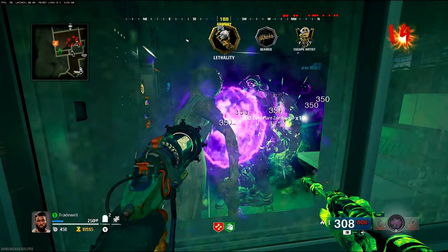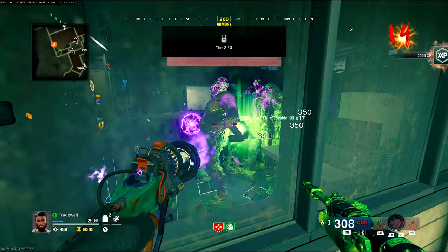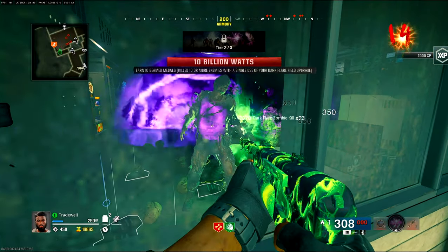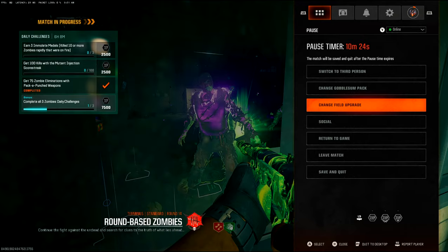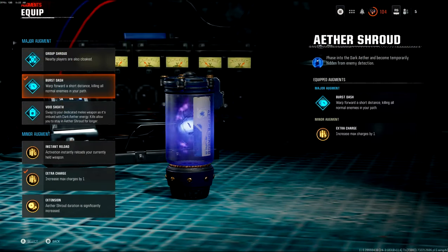Yo, what's going on YouTube? This is Tradewire and today I'm bringing you another glitch inside of Black Ops 6 Zombies. This is a pilot glitch on the map Terminus, so if you want to get yourself into this position, then please keep watching.